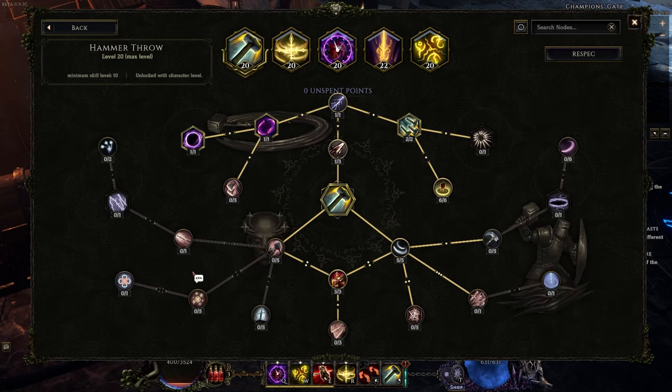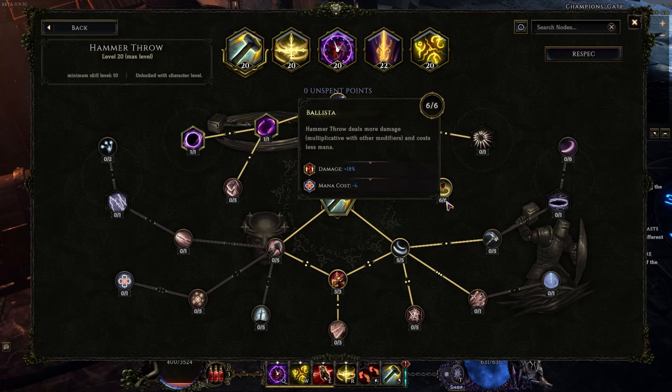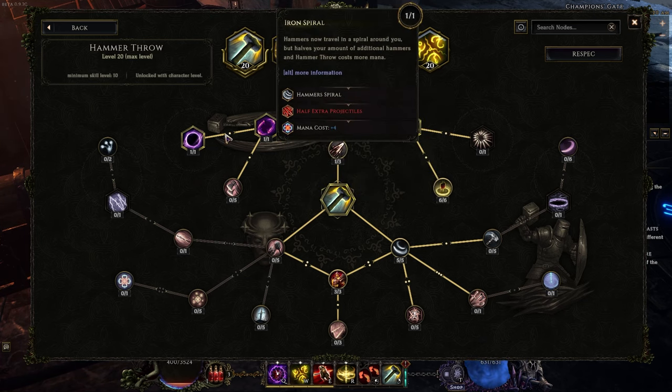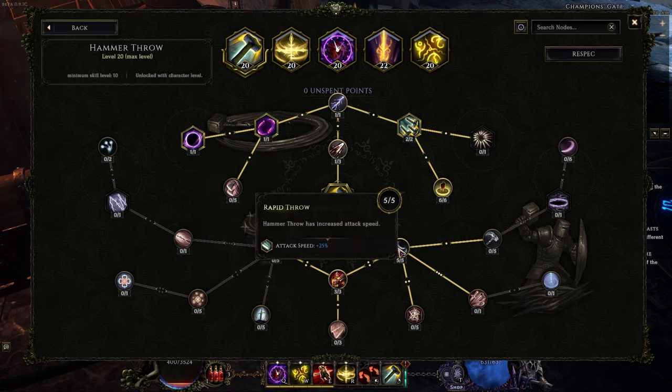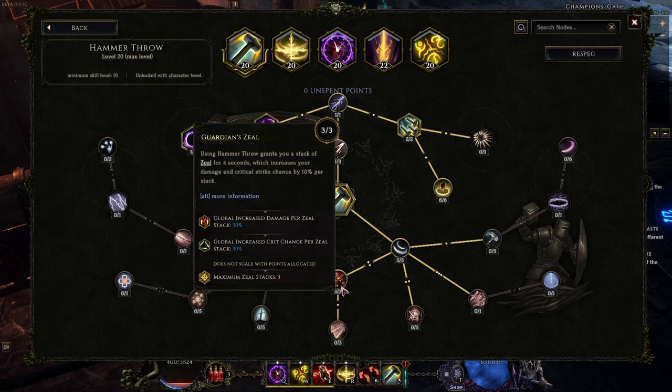Hammer throw here — TLDR, same hammerdin setup. Just the minus 6 here, getting the extra projectiles, iron spiral, hammer vortex — the usual stuff you'd normally get on this kind of build. I went for attack speed, and then of course guardian zeal to give me a little bit of extra crit, because I'm not crit capped so it's nice to have a little more crit.